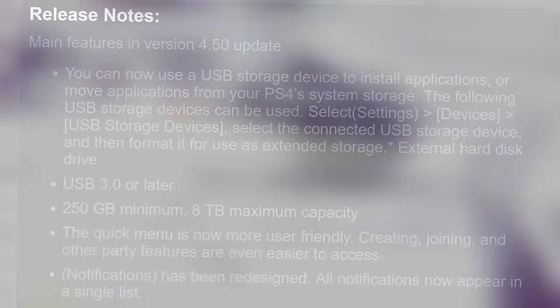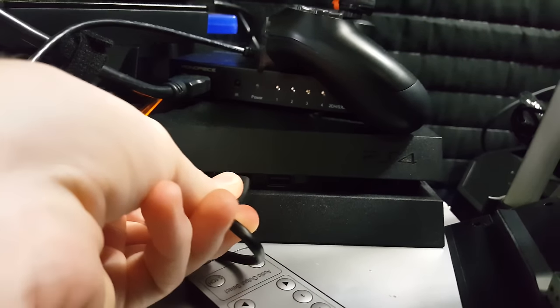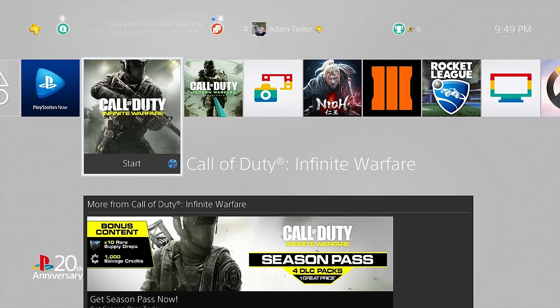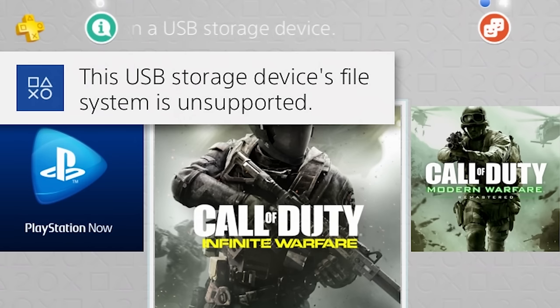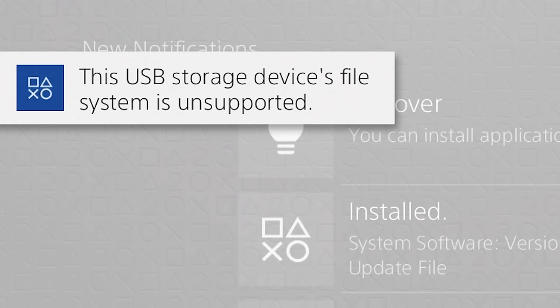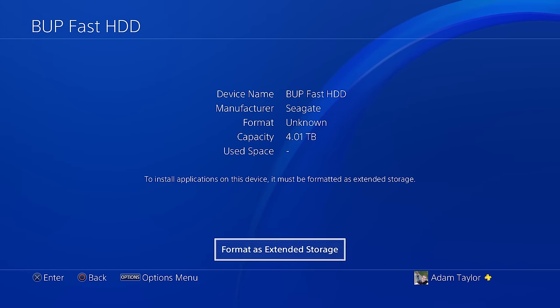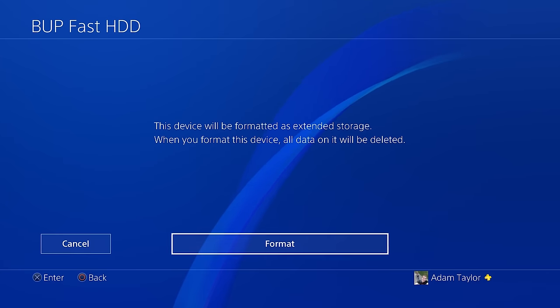I went ahead and tested this out. I hooked up a WD 4TB USB 3.0 drive, popped it in, and it immediately popped up asking if I wanted to format the drive appropriately for the PS4. Then it popped up a little notification saying you can store games on this now. Once you format it and tell it that you want that to be your game save location, it will automatically store all future game downloads to that hard drive.